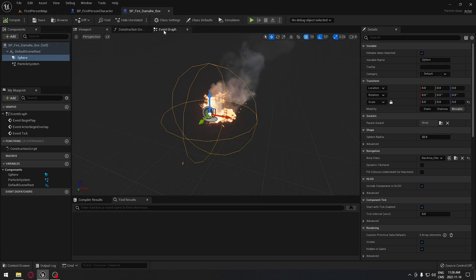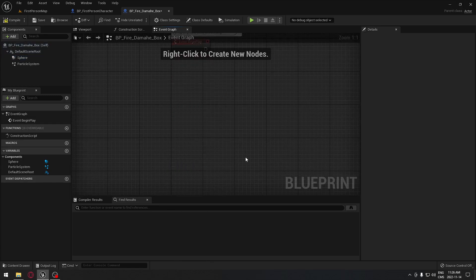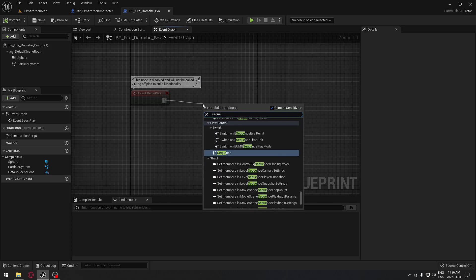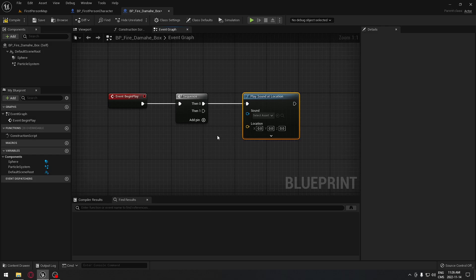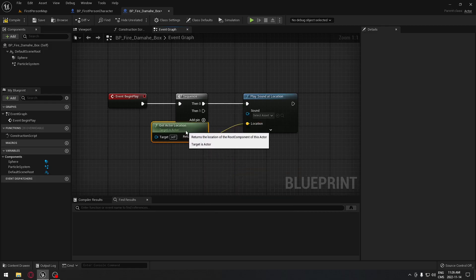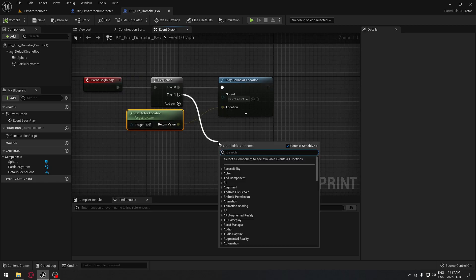With that done, we're going to go to the event graph and start doing the logic to lose health when we enter that fire. From Event Begin Play I'll drag and add a sequence — you can hold S on your keyboard to do a sequence. From here we want a sound, so we'll do Play Sound at Location, which plays exactly where you need it. We'll drag from location and use Get Actor Location, which gives us the location of our blueprint in the level.